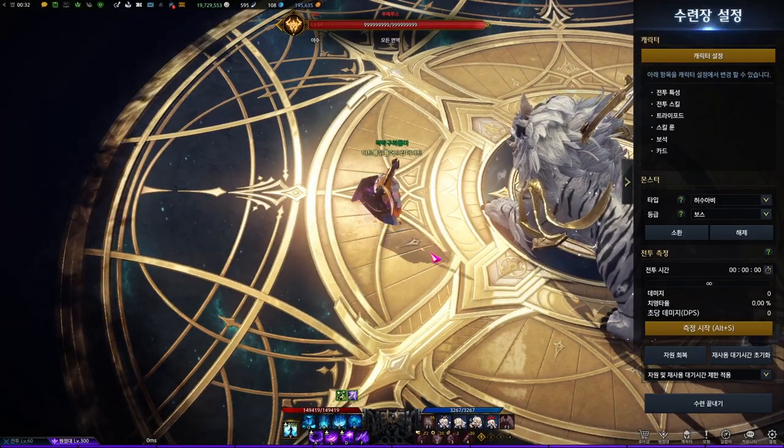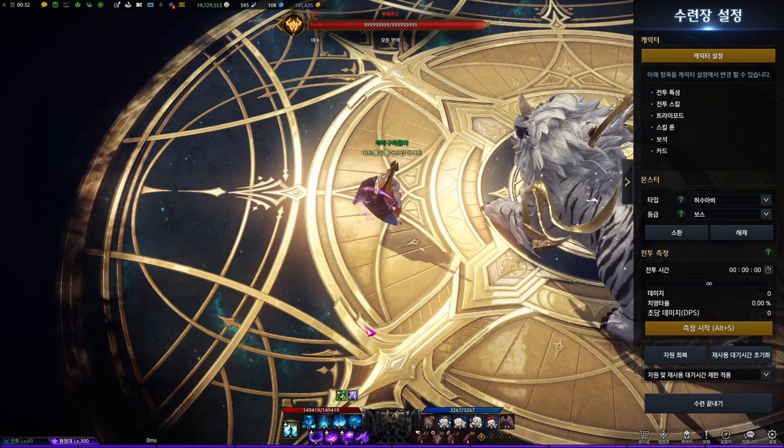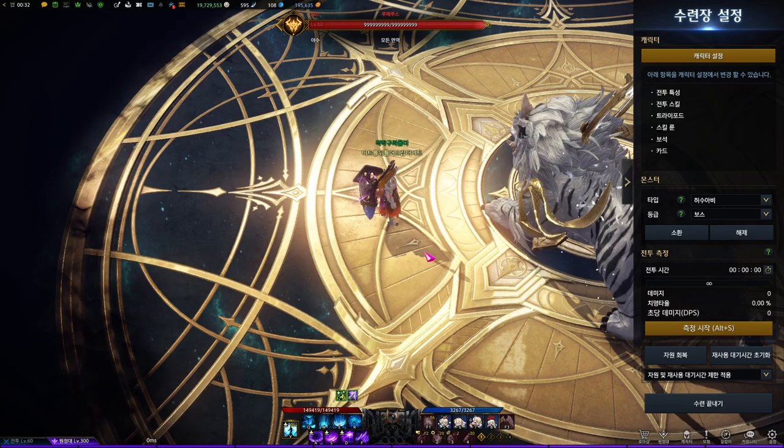Now let me show you a rough rotation. You want to apply Armor Break Synergy along with Taunt and Super Armor first.